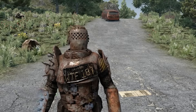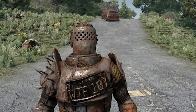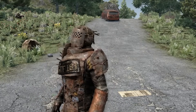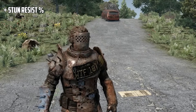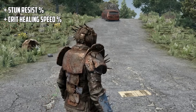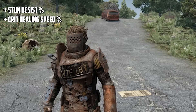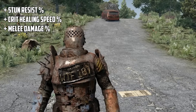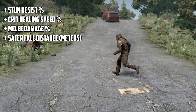The last set we saw the full run of was the Raider Armour, which looks like a replacement for Steel Armour — the combined armour rating of four pieces of Raider seems to be in the 80s, which is where Steel would take you. Raider Helmets give you stun resistance. The chest gives crit healing, controlling how long it takes to heal things like broken limbs. The gloves give a melee damage boost and the boots give safe fall distance.